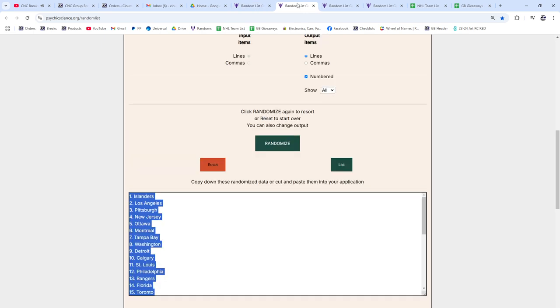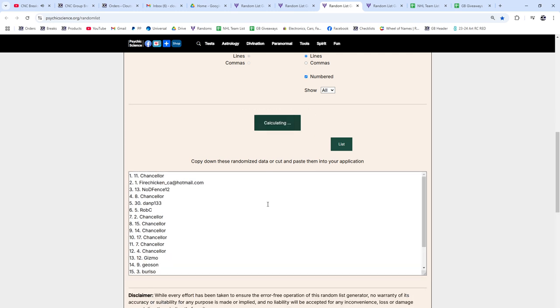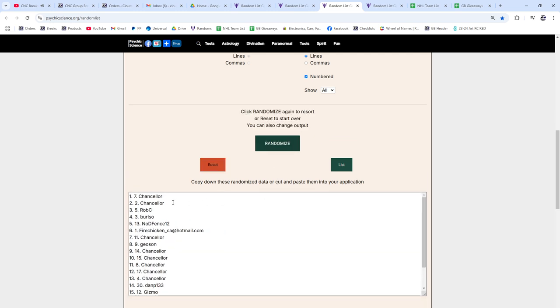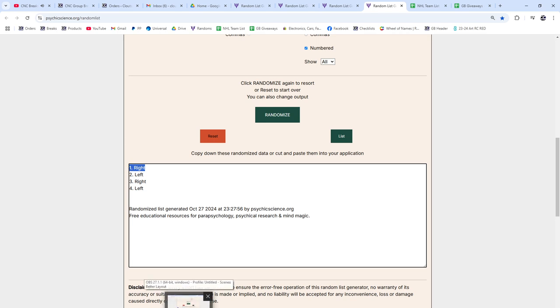Now I'll do the multi-spots — top two will get this one. One, two, three — Chancellor. Smart idea to do what he did. And the left and right — one, two, three — the right side, which is Tampa.